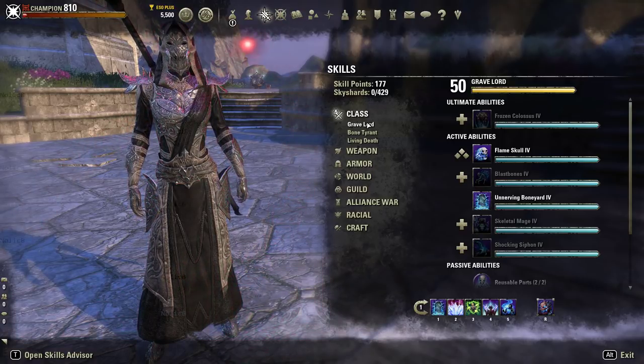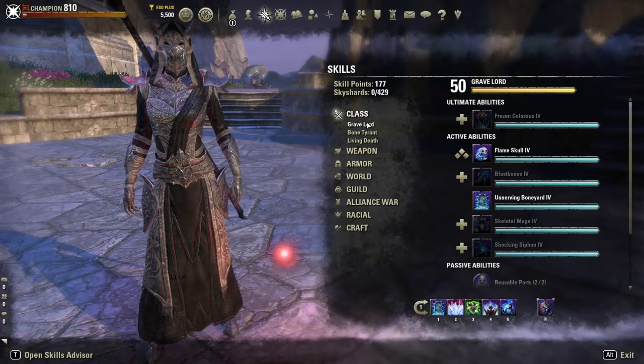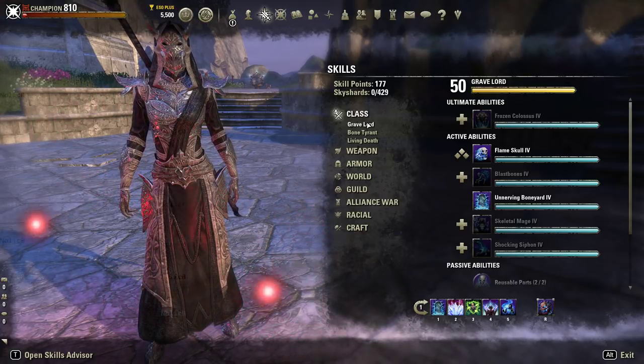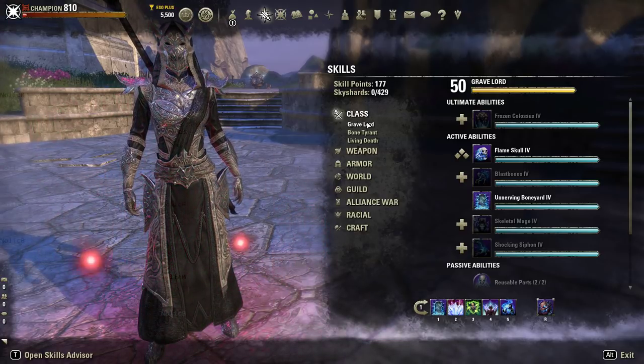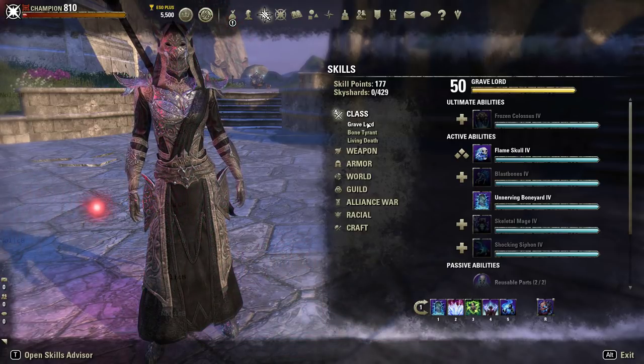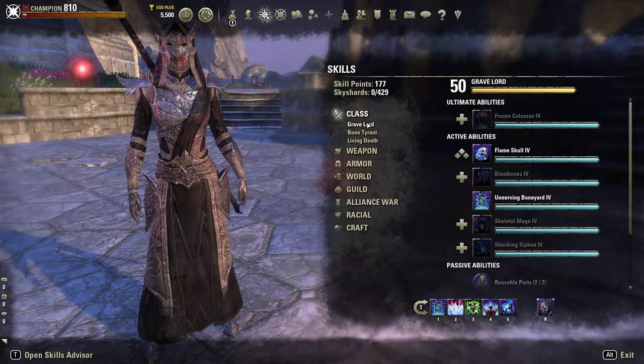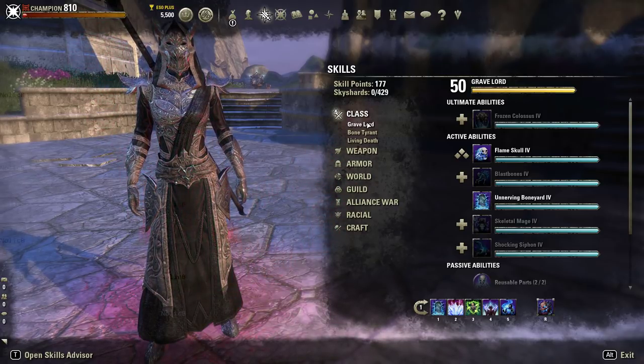Besides your class skills, you also get weapon skills, armor skills, world skills, guild skills, alliance skills, racial skills, and crafting skills. Luckily you get around 396 skill points total that you can earn in the game. You get some from leveling from 1 to 50, and the rest you unlock by finding sky shards in the world — it takes three sky shards to get one skill point.